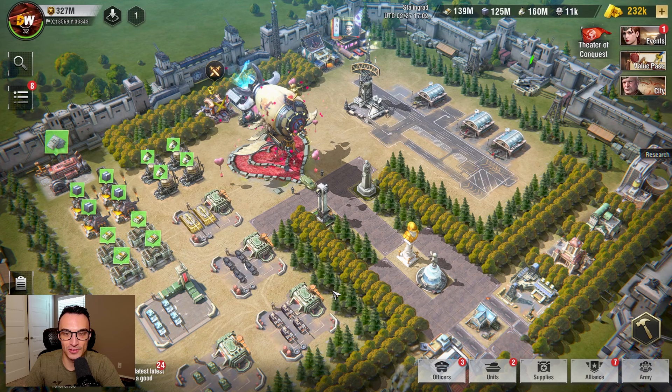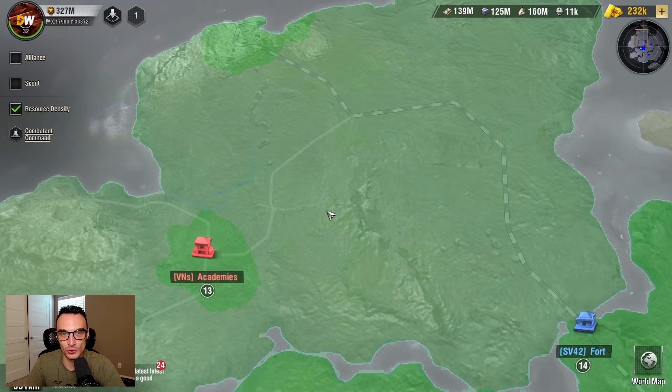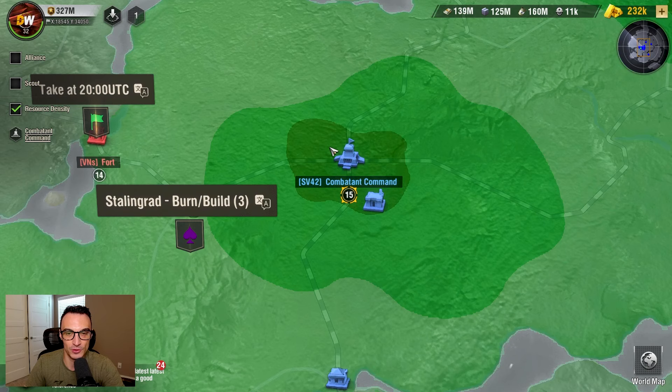As a bonus tip, I'll show you how to zoom out on your map to find the best resources. Scroll out until you see three boxes on the left side — Alliance, Scout, and Resource Density. Click Resource Density and it will change the view, highlighting different shades of green across the map. The darker the green, the better the resources in that area. Generally speaking, regardless of city level, the area around the central combatant command is going to have the best resources on the map. As you expand outward, the resource mine levels tend to go down — so the more central you are, the higher level nodes and resource mines you'll have access to.